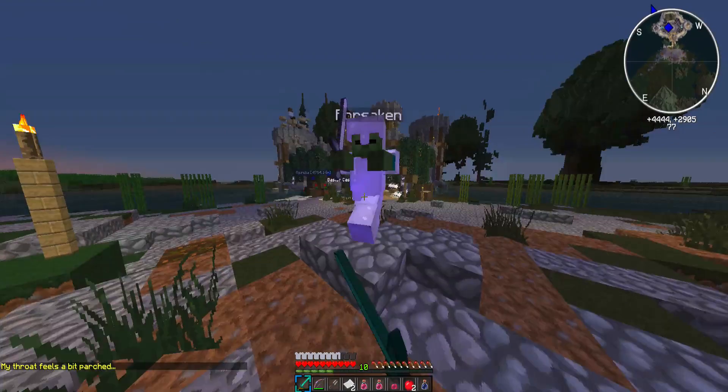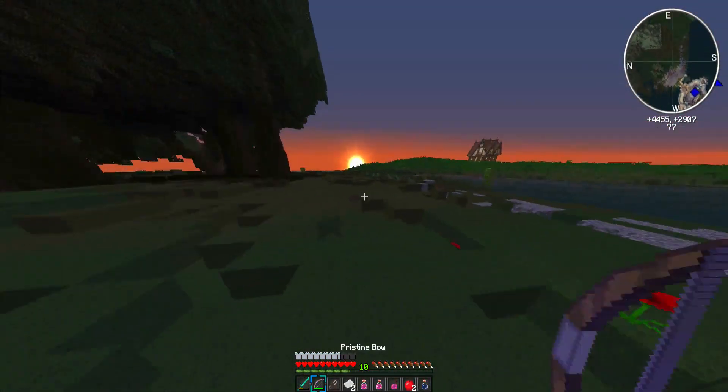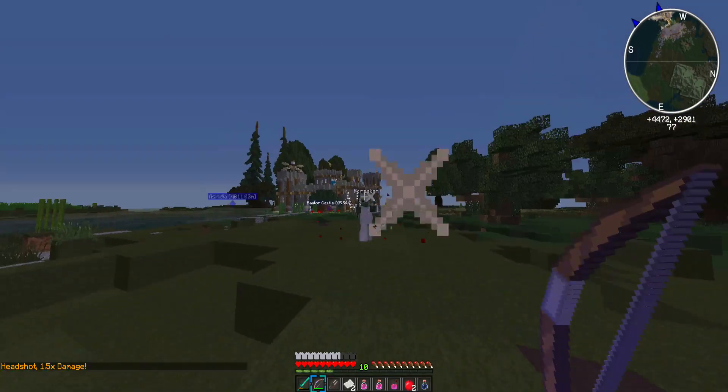Try to stay one block above him when you're fighting melee. As soon as he turns, he should slow down and you should be able to run away, then just turn around and destroy him with your bow. It's really that simple, guys. Peace out, talk to you later.